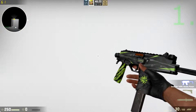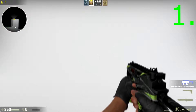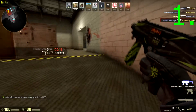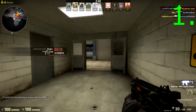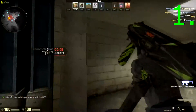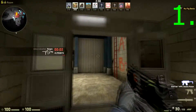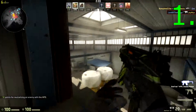For number one, we have the MP9 Deadly Poison StatTrak. I really love this gun — remember, this is just my personal opinion, but it's definitely one of my favorite blues. It's only 23 cents for StatTrak. It is field-tested but it still looks really good. Honestly, it doesn't look like there's really any damage on it — you can tell there's a little bit of wear around the sides, but not really anything else. So this is just a really good skin for field-tested. It just looks really nice.